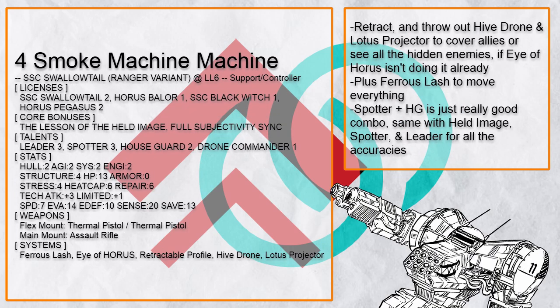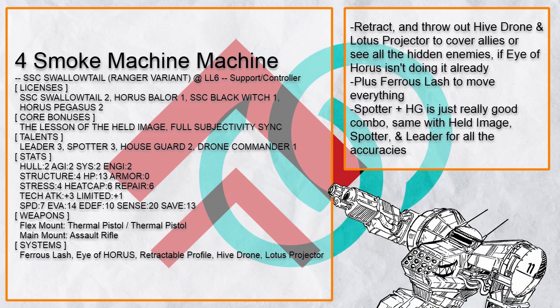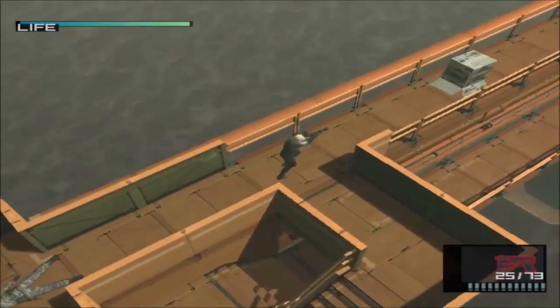Smoke Machine Machine is also another retractable Swallowtail RV, with a focus on taking cover with Hive Drone, seeing everything with Lotus Projector and Eye of Horus, plus Ferris Lash to move things around. It also has Held Image and Spotter to lock onto everything, and Houseguard to provide more support and protection to allies. Retractable profile is just really good for Swallowtail RV — sometimes you just want to get smaller to not attract attention.